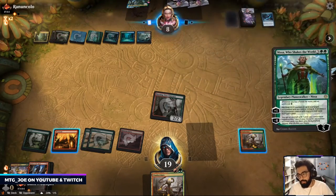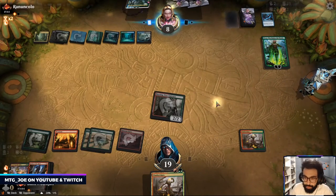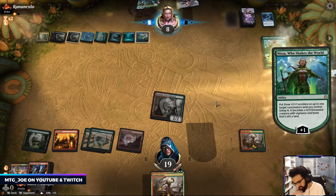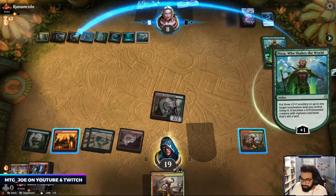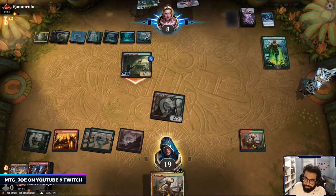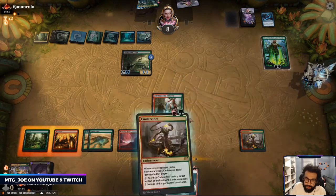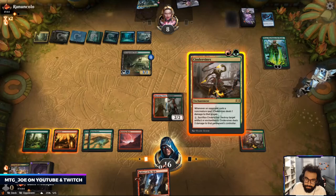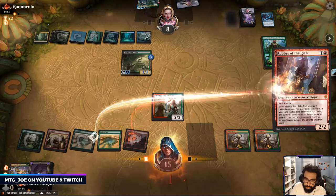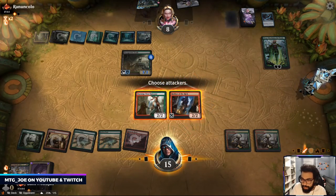Nissa is a bit of a problem because they really don't have to play out anything else after this. I mean we just — think, just gotta go for it. Try to push as much damage as possible on them.